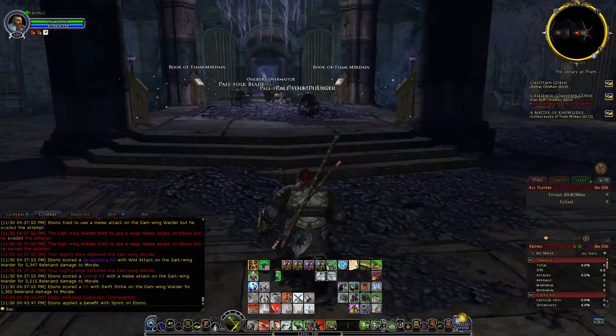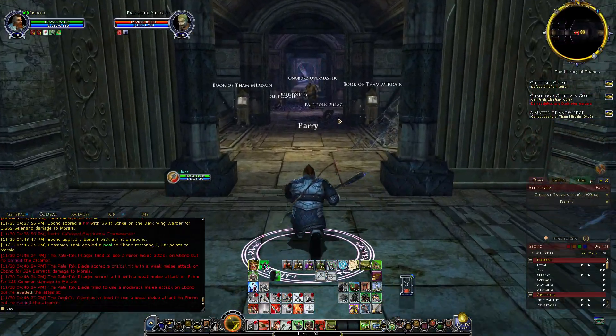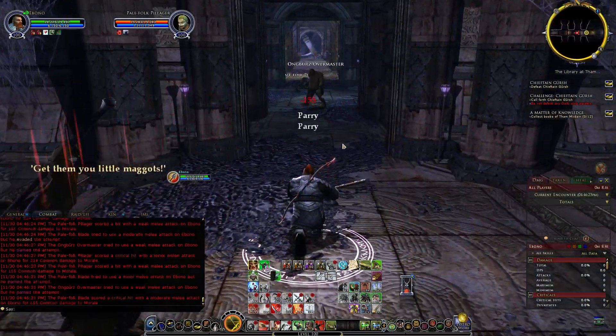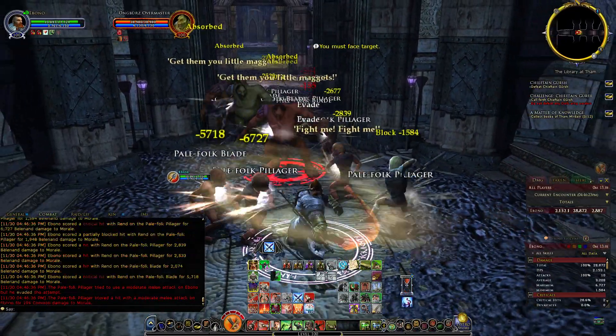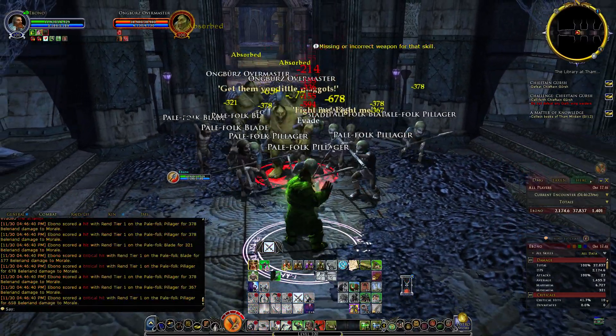We're going to start this out yellow traded again, because AOE really helps cleaning up all this stuff really fast. If you're geared well enough, you can just go in, pull everything pretty much, and watch everything die.